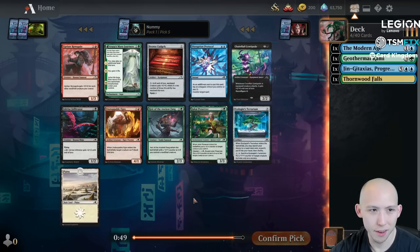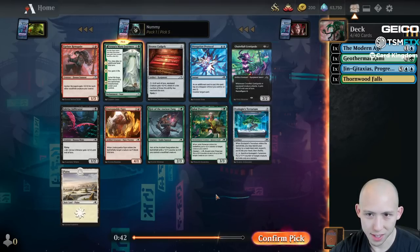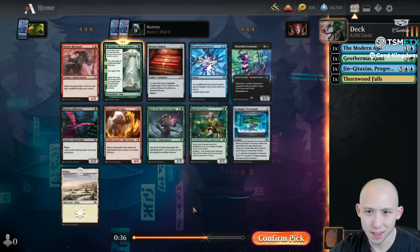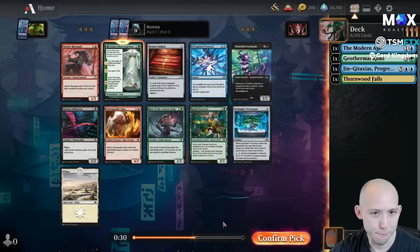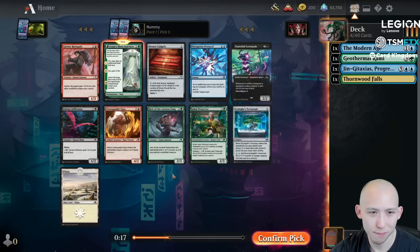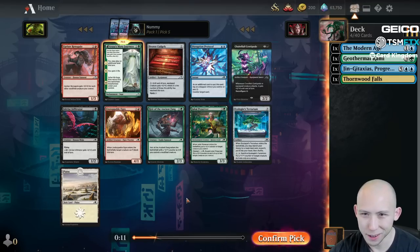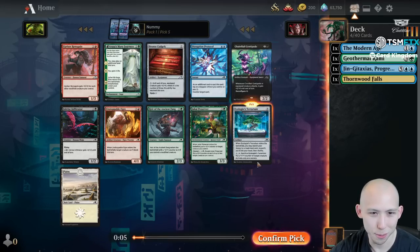Another pretty good pack here. I'm not the biggest fan of Azusa's Many Journeys but I think it is playable enough. Obviously it doesn't do anything if you're not going to utilize the excess lands with the first trigger - the second trigger is nice, the third trigger is nice. I could take the Terrarium or the Preserver certainly, but now I'm second-guessing myself and thinking maybe I just want to take the Terrarium, because I know I'm going to end up in like four-color soup anyways. Yeah, let's do that.